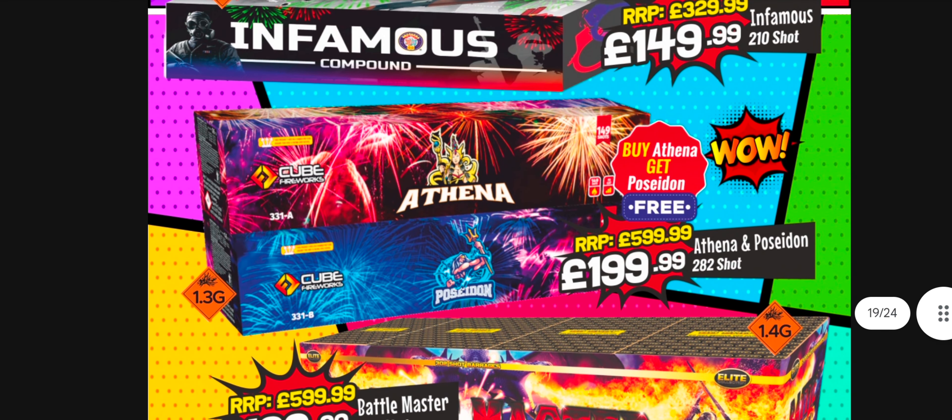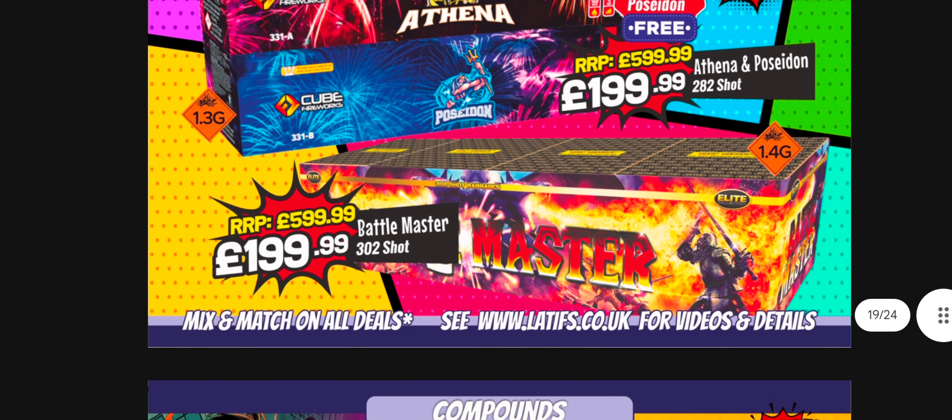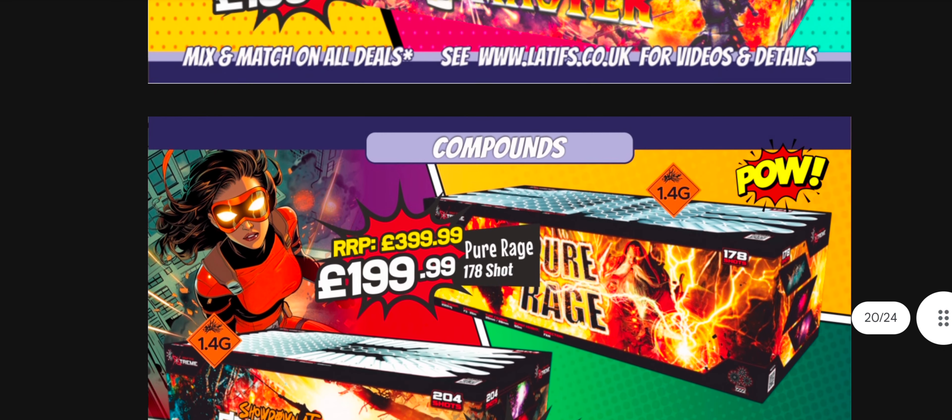Athena and Poseidon - maybe a hundred quid a cake is reasonable. I think you get slightly better value in the smaller pieces for some reason, but still a good price point and it's 1.3G. Can't really comment on these folks - I tend to shop more at all-year-round stores now, which seems to offer a bit more variation.